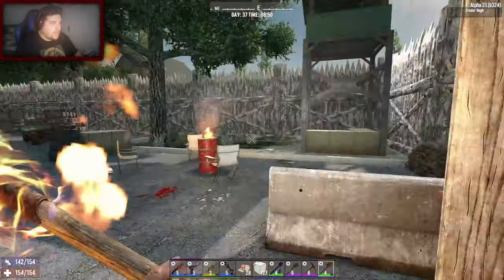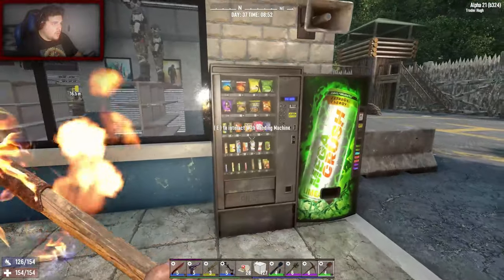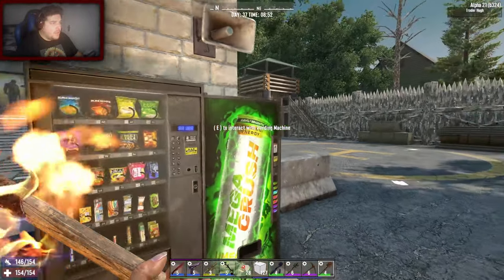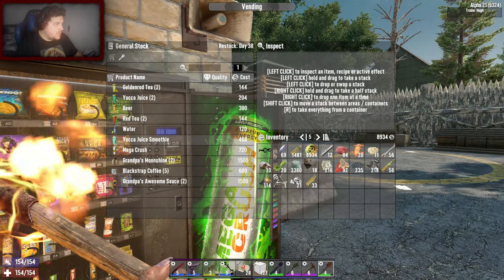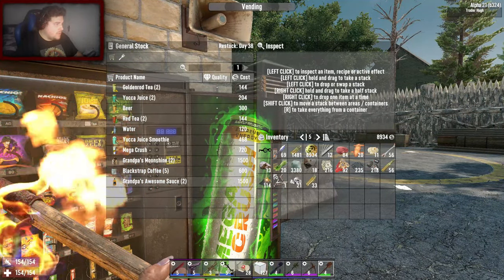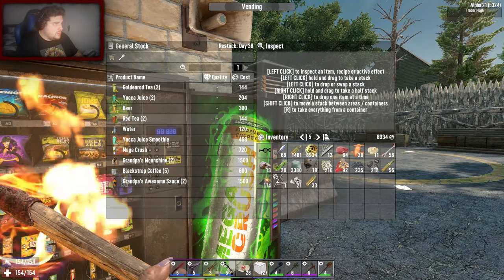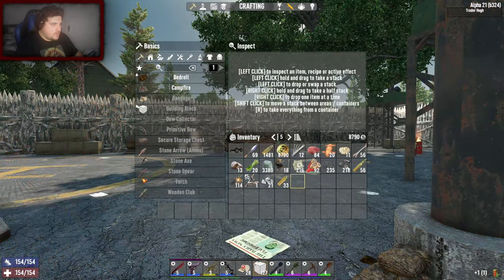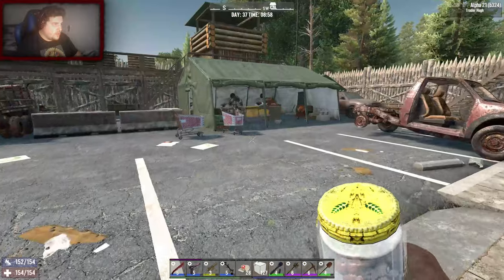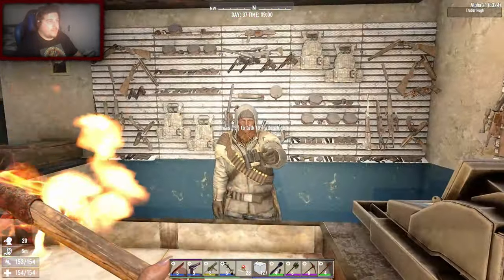I think we've raided him already. I will close him - it stops any wandering hordes coming in. He has nothing. Am I thirsty? I am a little bit thirsty. I have eight grand on me. I'll buy one of them, drink one - that's fine. I think we've already raided him. Hi Hugh mate, I'm kinda busy.